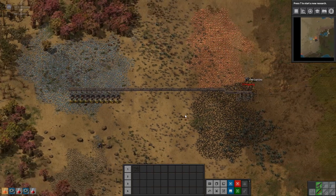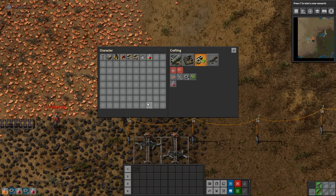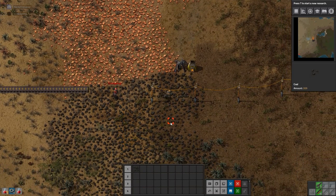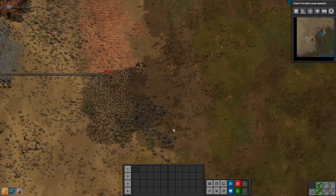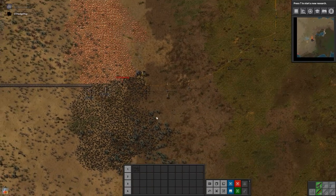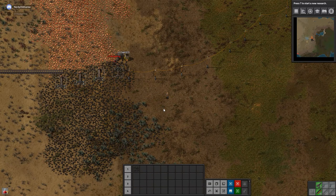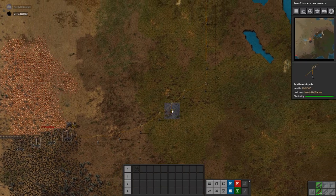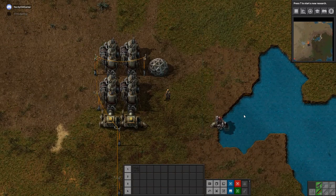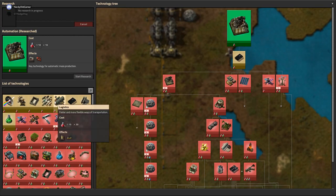I need copper to make more science packs. You can now make splitters that filter automatically. Oh yeah — they never used to do that originally. It was actually kind of a pain when you got mixed belts, but it isn't too bad now.